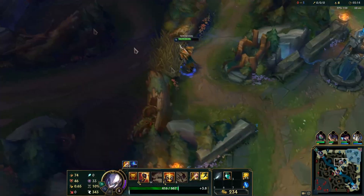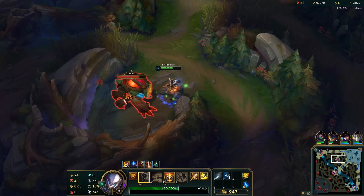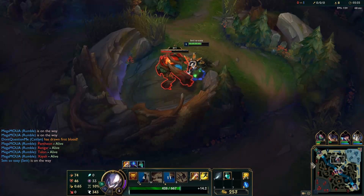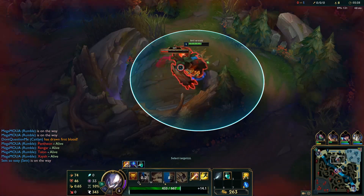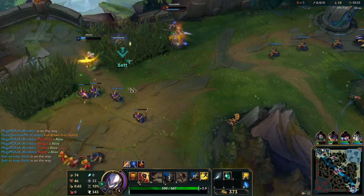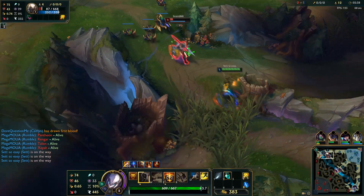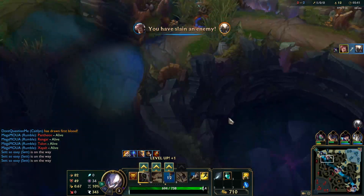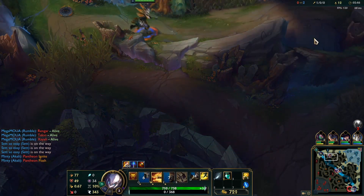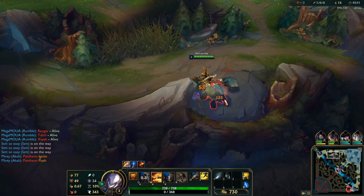I want to go buff to buff and help this Akali. Pantheon's gonna play hyper aggressive. Oh, he's in way too early. Looks like she has that Pantheon though. I'm gonna run up there — you should wait for me. Nice, grabbed the kill there, that's perfect. Go for our golems now. Excellent — that Pantheon getting away helped us out there, and he ignited too.